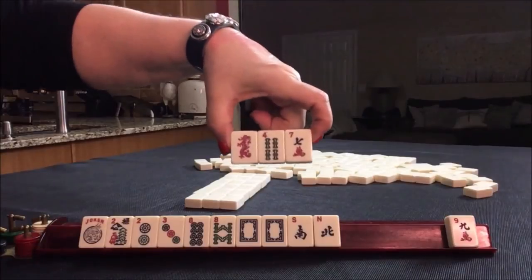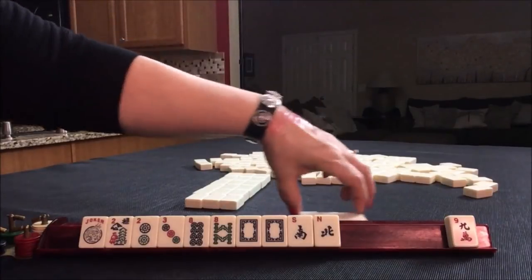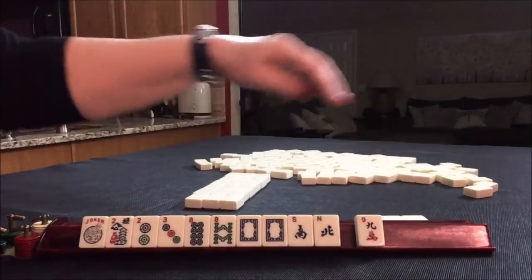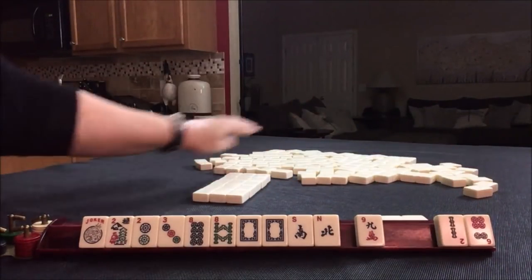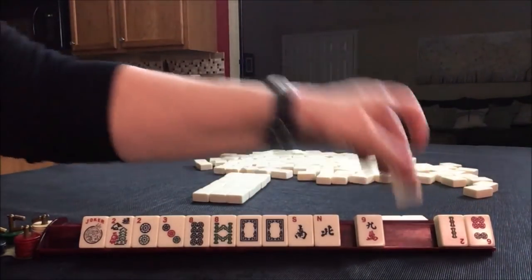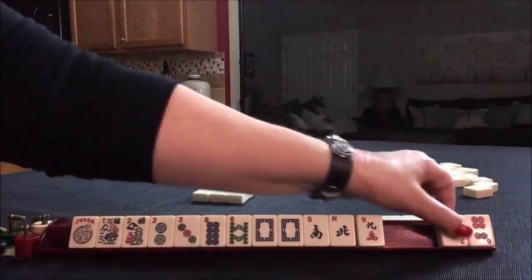Even odd dragon — that's a pretty good pass. If you get a joker, just exchange it. There's a flower and a two.